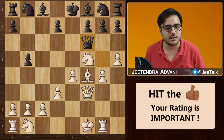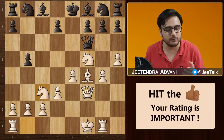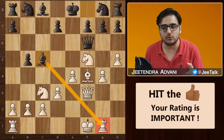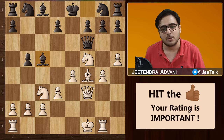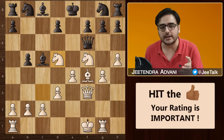Now white takes this pawn as expected. Then Qf6 saves the queen and also attacks on b2. White plays Nc3, preventing this capture. Black tried Bc5, attacking the rook and trying to develop with tempo. But Andersen ignores it and plays knight to d5, attacking the queen and eyeing a fork on the king and rook.